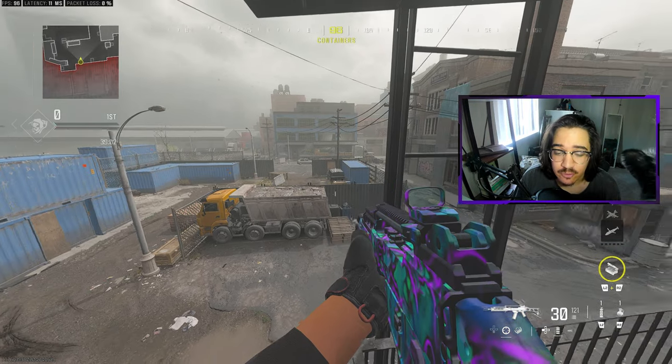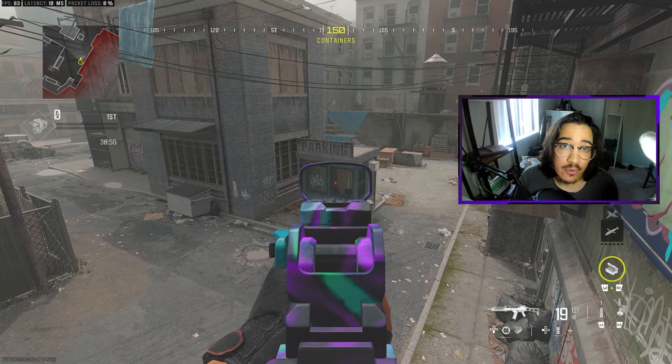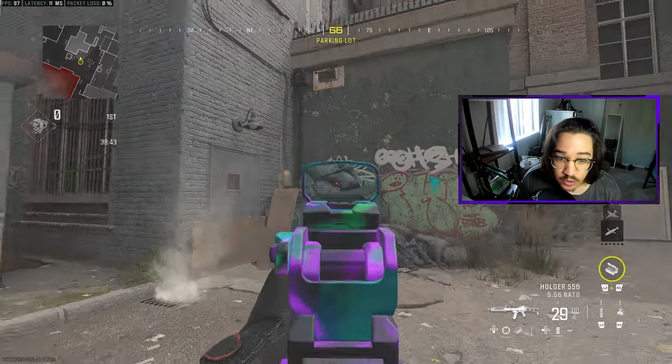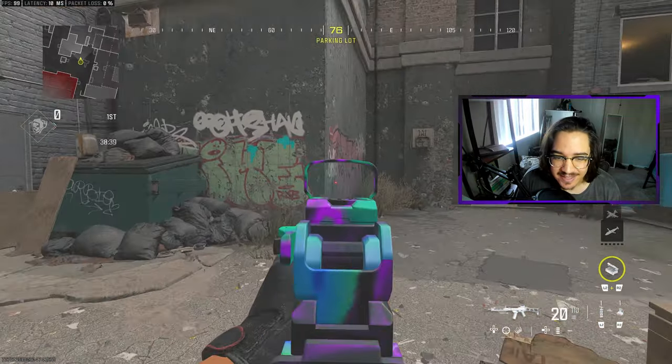Right next to us, we have Short Alley right here. And right next to it, we have this called Ticket — you can also call it Booth. As we run past Short and Booth, right here in this corner, you definitely want to call this one Dumpster Corner, just because a lot of people like to sit here in S&D.